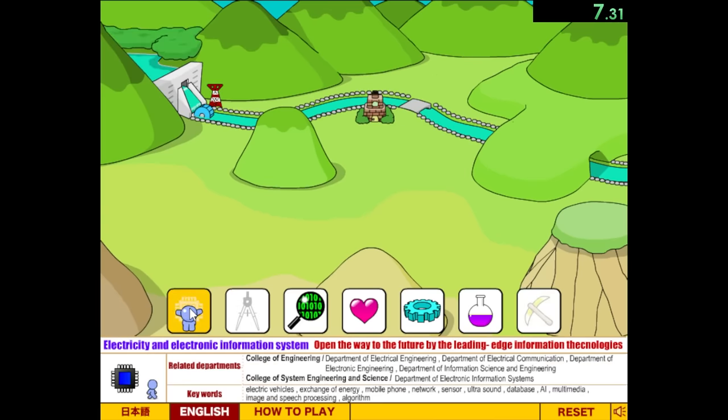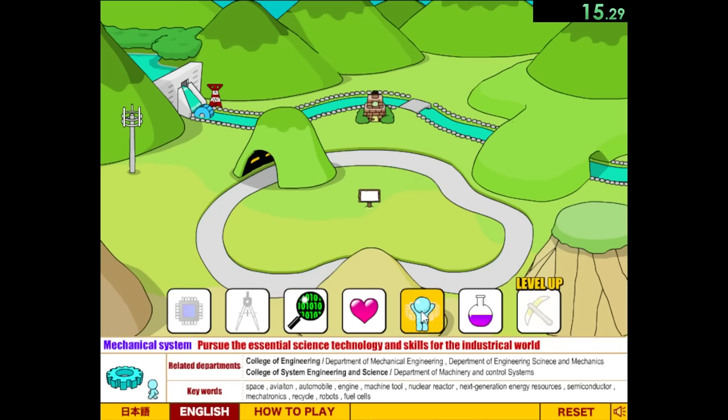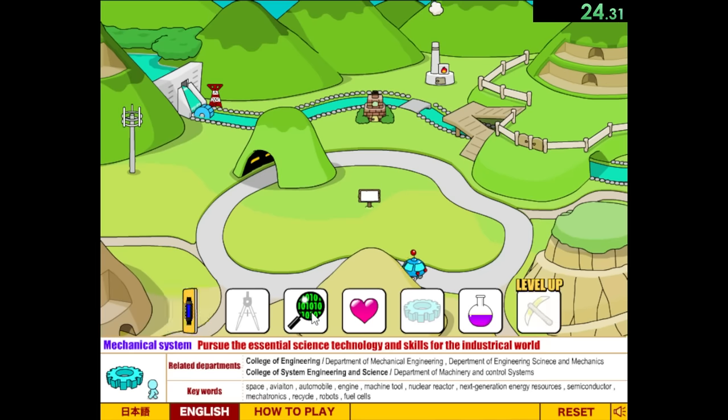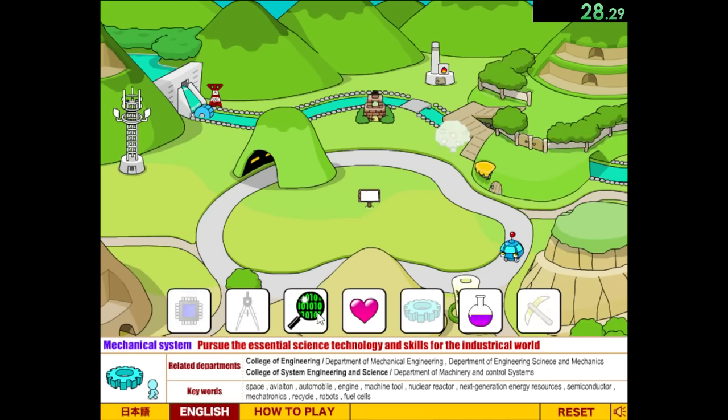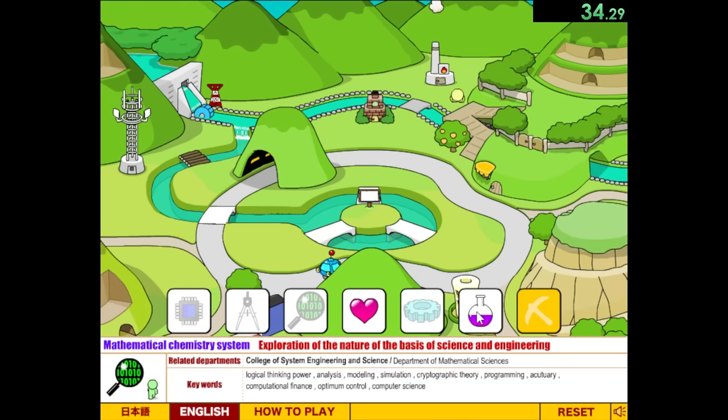Basically how this game works is we want to create a perfect utopia, but to do so we have to click on these things in the correct order. The next one I'm going for is this blue cog, which is going to be the mechanical systems, because right before that we laid down a road and now we can put a car on it. So it's just follow the correct order and speed things up. I am repeatedly clicking at all times because every once in a while we can get a fast forward button, otherwise these little guys are going to be really slow.